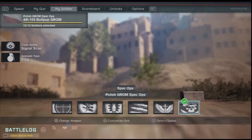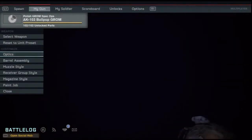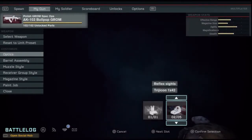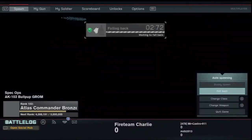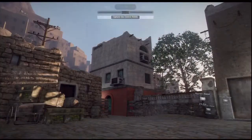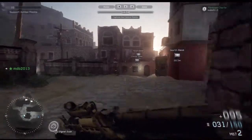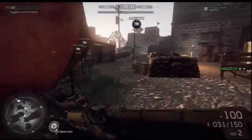Hey guys, this is MrCastro911 again bringing you some more Medal of Honor Warfighter gameplay. On this video I'm actually going to be going over my favorite setup for the AK-103, which will include the Cobra Sight with the straight barrel to give you a little more effective range and take some of the recoil off. Some of you guys actually mentioned on the forums for Battlelog that the Cobra Sight was of course the way to go with this weapon, and I couldn't agree more.